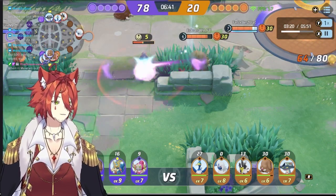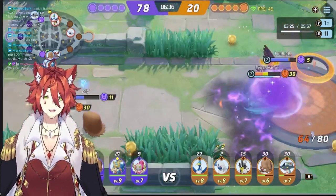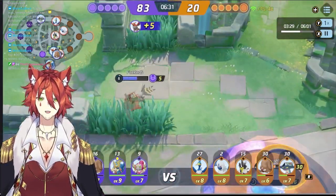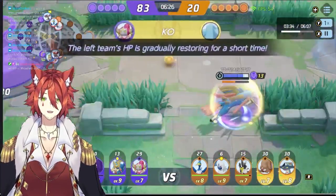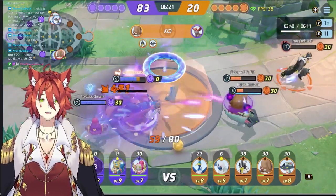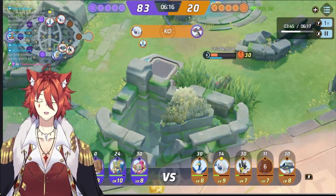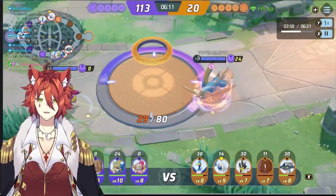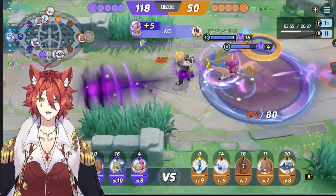We got fights going on in the middle. Talonflame trying to go up. Urshifu is coming down, getting that one punch ready. Zacian doing the smart thing — taking the objective while everybody was fighting. Dragapult not level nine yet; that's Dragapult's biggest weakness when it's still a Dreepy. When it's not a Dragapult yet it has weaker basic attacks and you don't have your ult to burst and secure. That really hinders you as a Dragapult player until you're nine — you're definitely a more late-game comp.